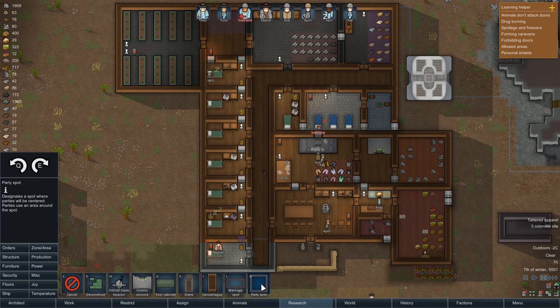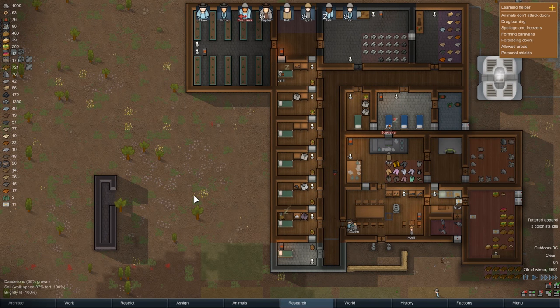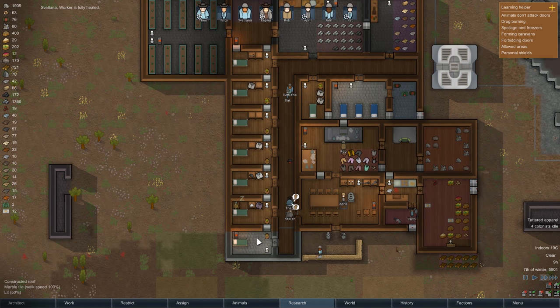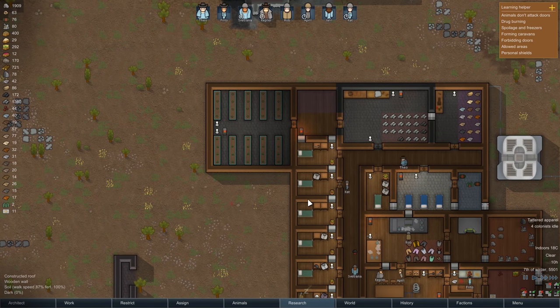You want to have a party spot? Look at this party spot - it doesn't need a spot where parties will be centered, parties use an area around the spot. This is definitely where the party spot is. A marriage spot too - Kepler and April might want to get married at some point. Frito's butchering those raccoons. It is currently about 20 degrees inside Cat's room and it looks like it's getting warmer throughout the bedrooms as well - so that should work.